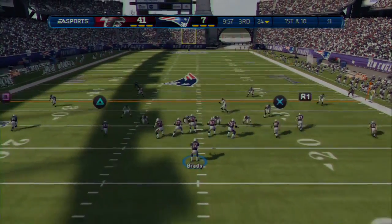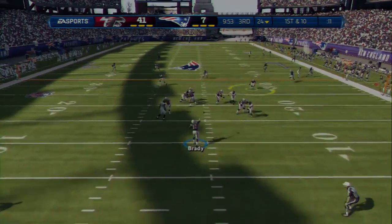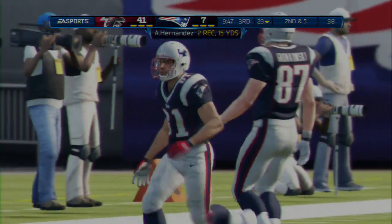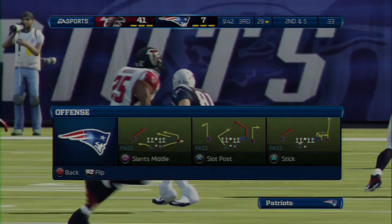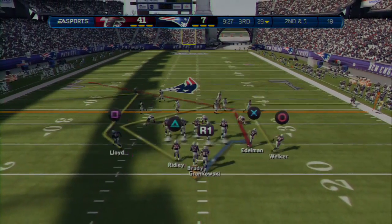They bring in the extra tight end — first down and ten. Hernandez might be open, scanning the field, he's wide open. When you play zone in the NFL, what you're trying to do is make the quarterback hold the football just a half second longer and hope the pass rush can get there. They don't — that time — that's why he got the completion.